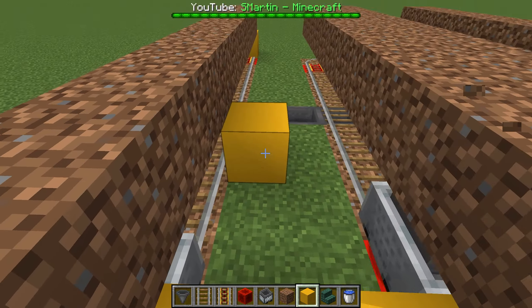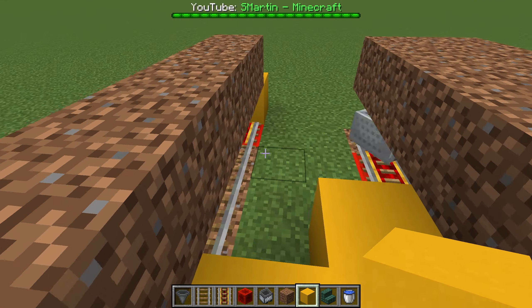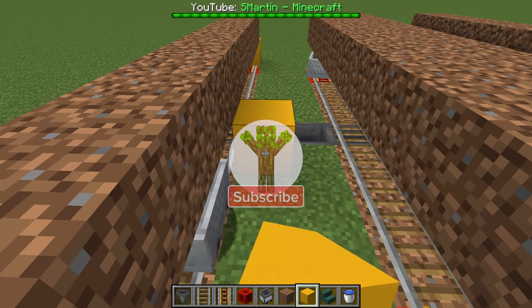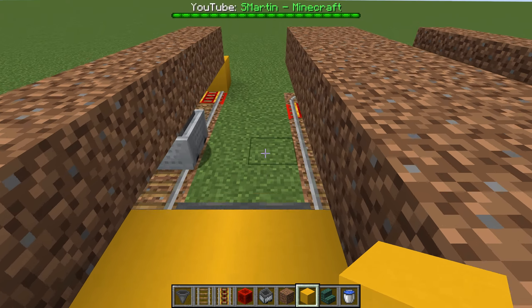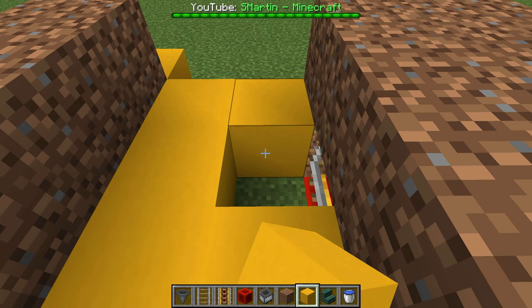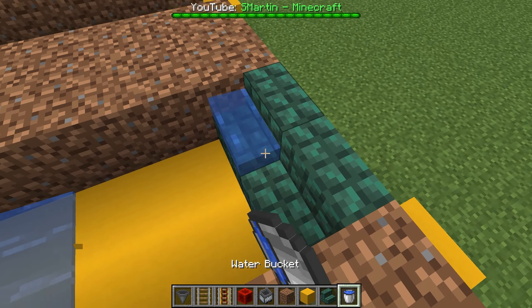Now you fill the space between the rails with any blocks you like. At both ends we place some stairs to prevent the water from spilling and fill it with water.